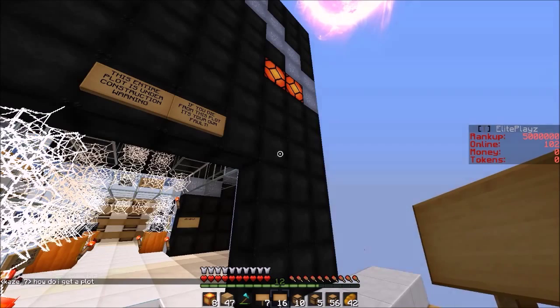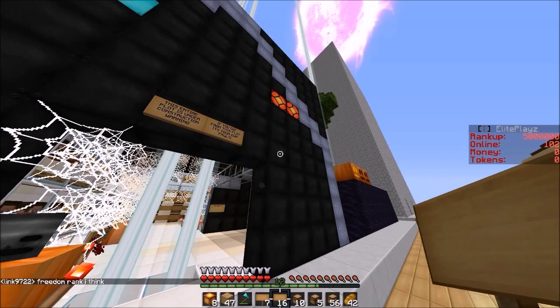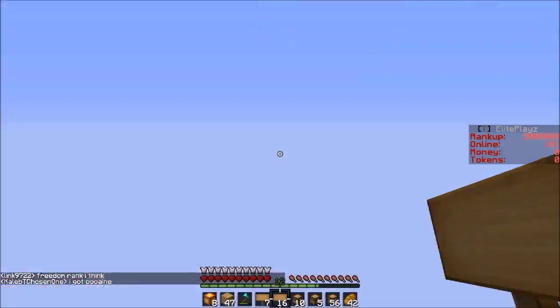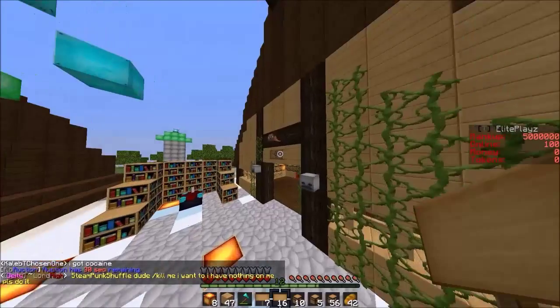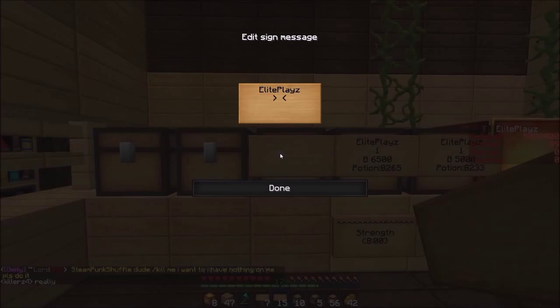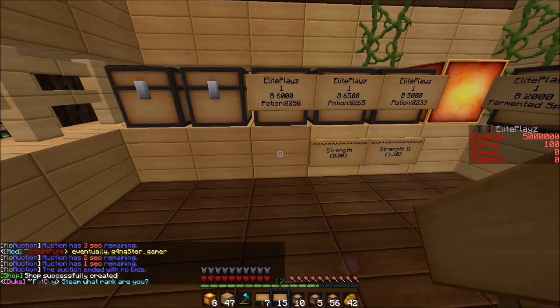Let's go to Python — Python one, that's seven — and see what he has. Oh, Swiftness potion, that's what we need! So P each Sammo, 89. We're gonna add a Swiftness potion and Invisibility potion. Elite Plays, one buy — Speed, we're gonna do 6000 on that one for eight minutes, that's a lot. Potion — Swiftness, Swiftness, Swiftness — okay, potion 8-2-5-8, 8-2-5-8.